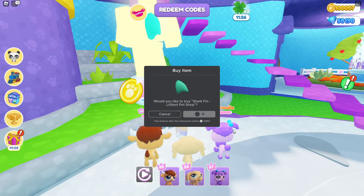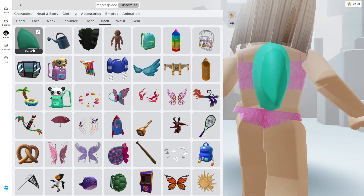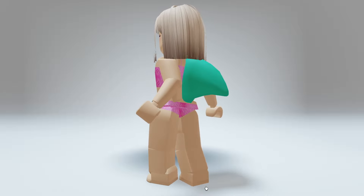Once we purchase this completely free, it'll be added into our Roblox inventory. Let's go ahead and get this for zero Robux. Now that we own this, you'll find it in your inventory under your back accessories. This is going to be perfect for summer, and I'll leave a link to the game in the description.